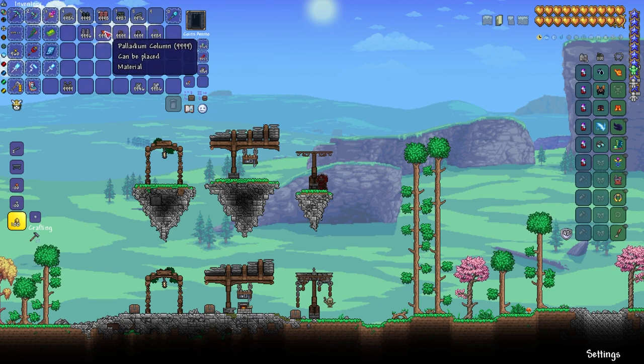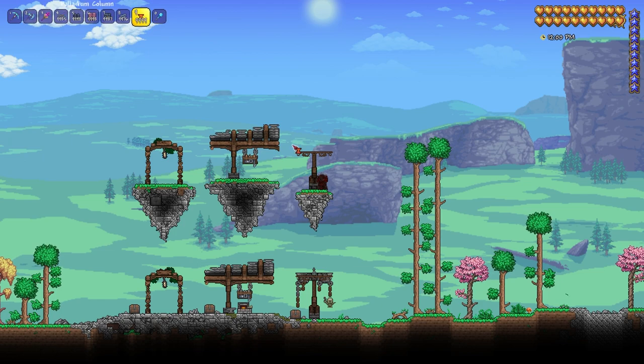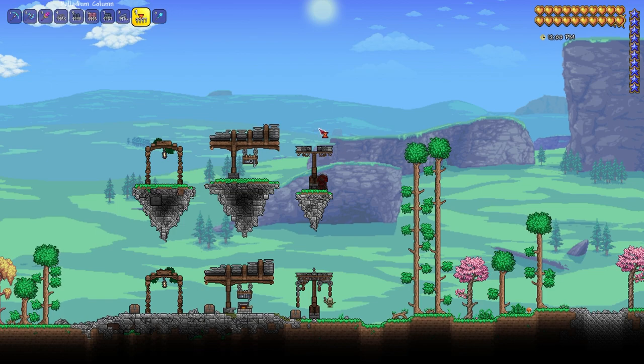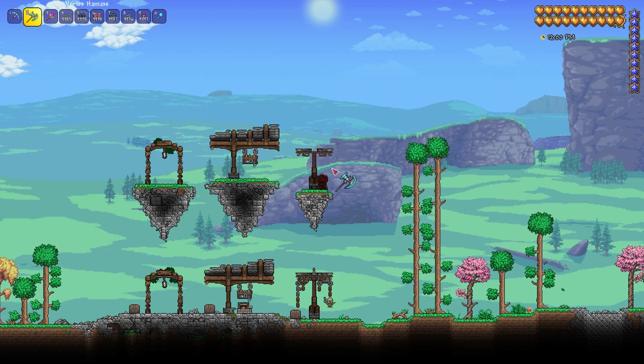And there you go. Now you want to get your palladium column painted gray like that on either side. Then mudstone painted gray, followed by a little bit of titan stone. Then hammer all of these down. And you can see it has like a gradual transition from the bright part to the not as bright part.